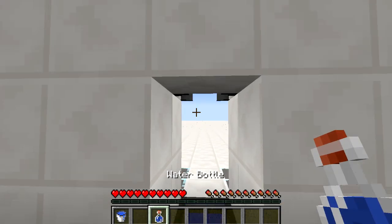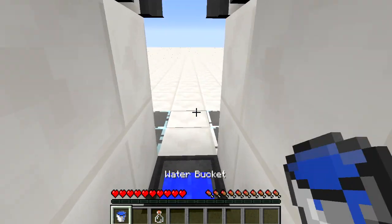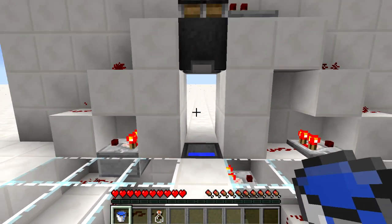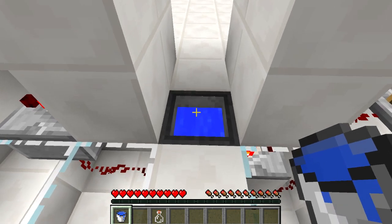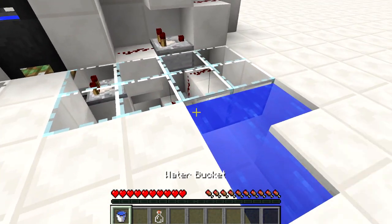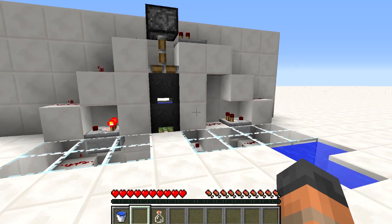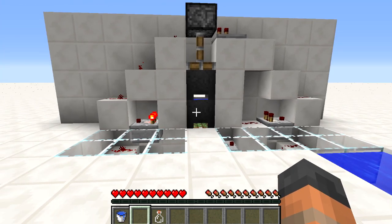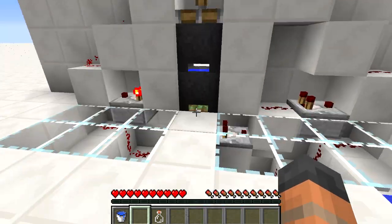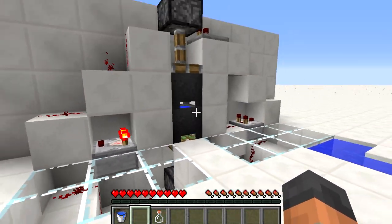You can reset the bottle simply by drinking the water out of it, which turns it back into a bottle of water. And then once you have gone through the door you need to close it by emptying the water bucket, which you can refill if you have an infinite water source nearby. So it isn't too bad after all if you are in survival, but this would probably be more suitable in an adventure map. The design is one wide so you can hide it behind walls and it is fairly simple to build and doesn't use a lot of resources.